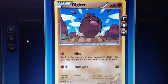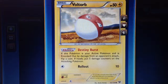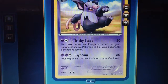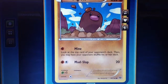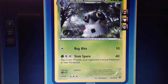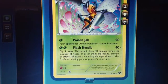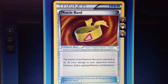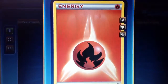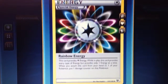Next pack — we have Diglett, Pikachu, Voltorb, Grumpig is the rare again. Wait — Spewpa, and Beedrill reverse! Finally we got two rares, and the Muscle Band. Fairy, fire, and rainbow energy again. This pack was okay.